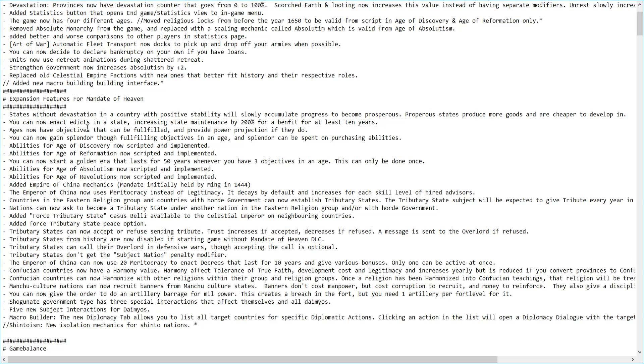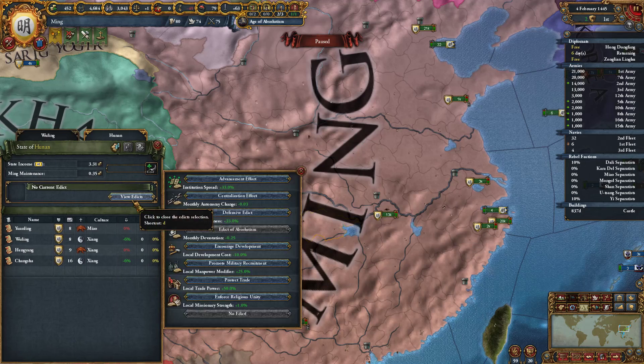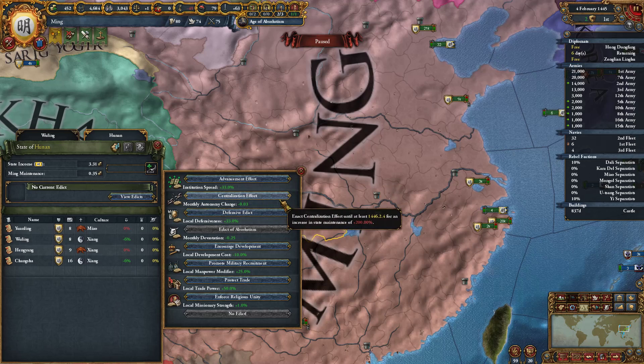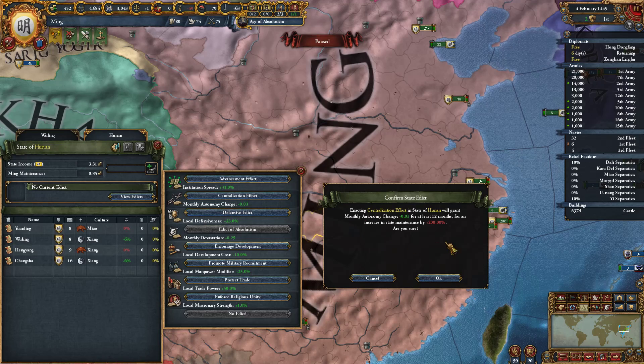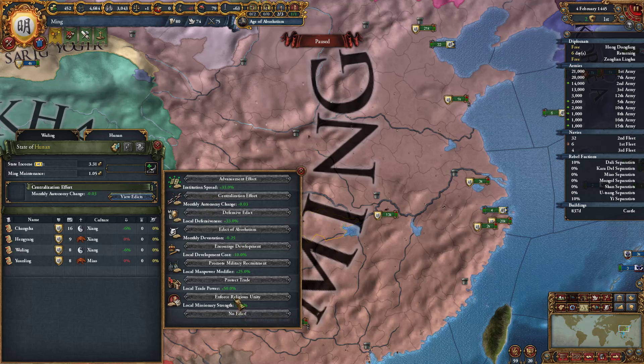You can now enact edicts in a state, increasing state maintenance by 200% for the benefit of at least 10 years. If we go to our states we now have edicts — for example, to bring autonomy down in a state we can click this. The maintenance becomes three times what it was before, and it gives the effect specified by the edict.